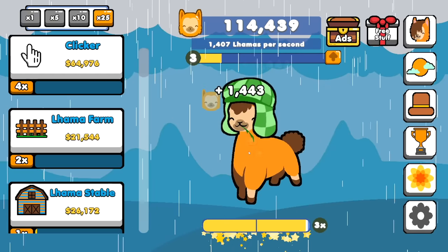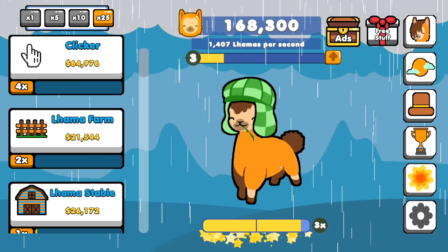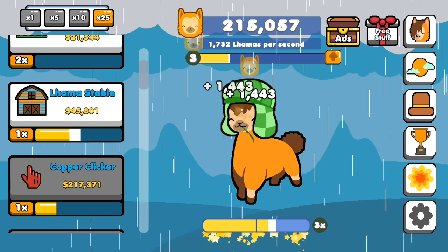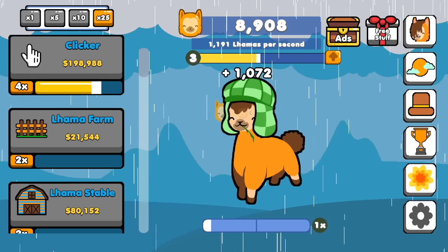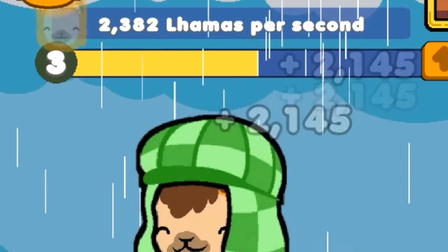I'm practically the richest guy I know. What is this guy? He's got a funky little hat and he's chewing grass — I'd hang out with this guy for an evening. He seems fun. I guess there's nothing really stopping me from just buying 25 of whatever I can. Llama stables up to level 2, getting 1,100 llamas a second. I can buy the clicker 50 more times, starts getting me 2,000 clicks every click.